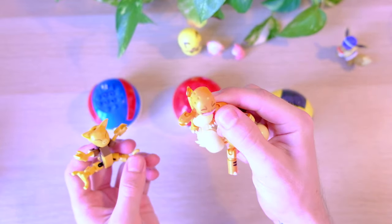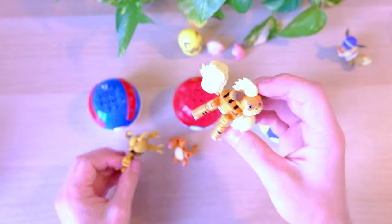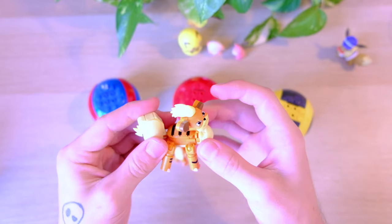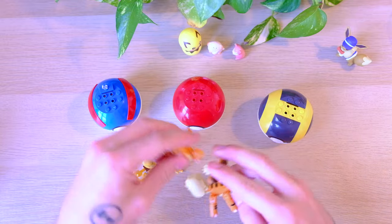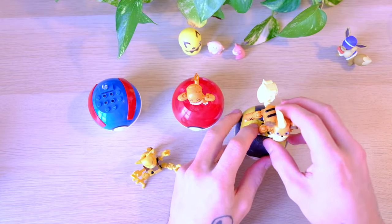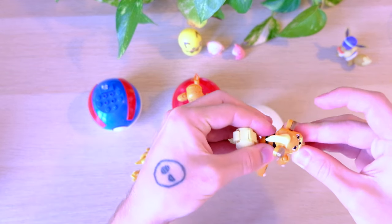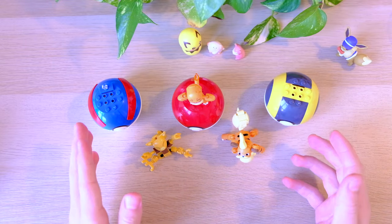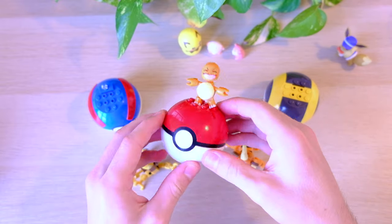Three awesome little Pokeballs. They've got so much charm — really nice figures, such a high quality of detail, really nice printed features make them stand out and they feel like the Pokemon I grew up with. This Charmander is absolutely tiny and probably my favorite, but these two have so much articulation — especially Growlithe, who can literally waggle its ears and wag its tail. It is a really awesome little introduction into Pokemon Mega Constructs for me. I hope you guys enjoyed this video. Charmander is signing off.